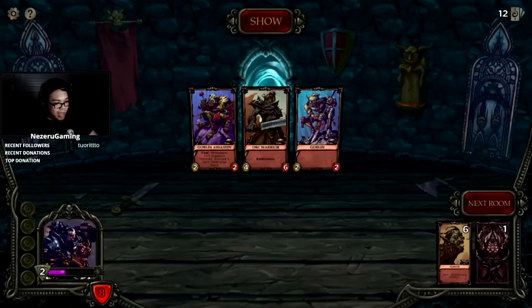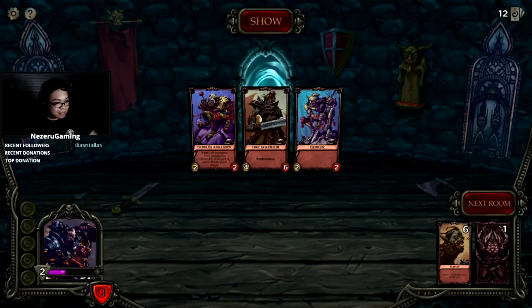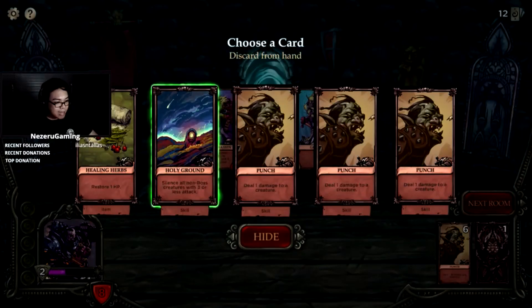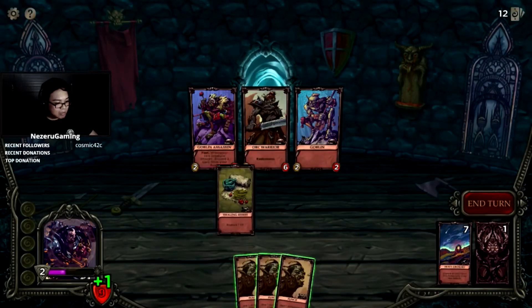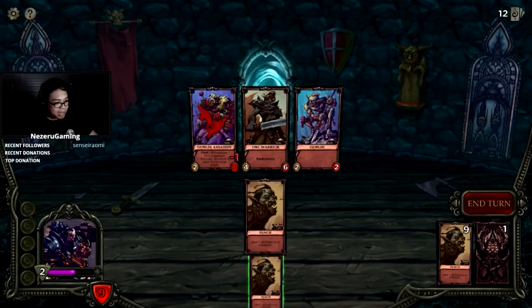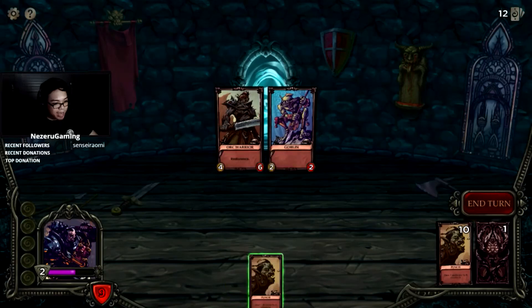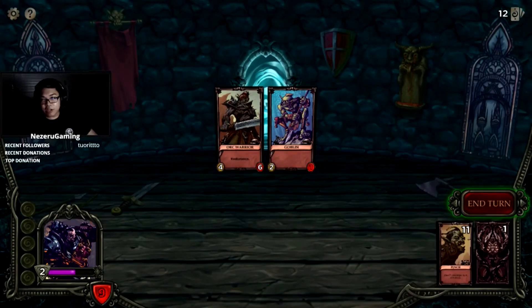They don't have useful abilities, can't be stunned, and attack can't be reduced. That's scary — he has four attack. I'll throw away the holy ground, screw that. I'll heal. Then I'll kill this guy because I like having cards in my hand. Attack the goblin.